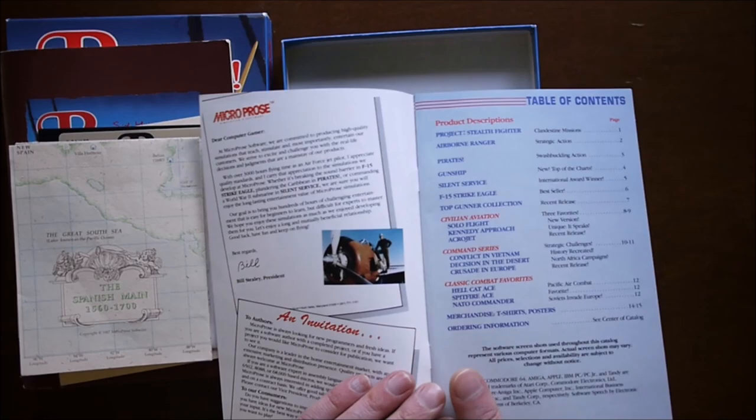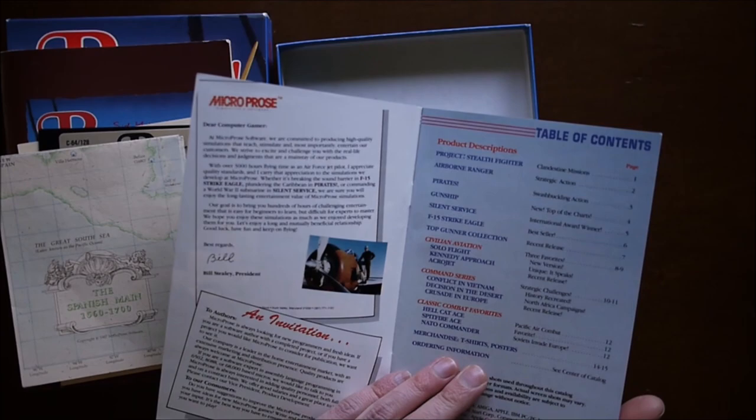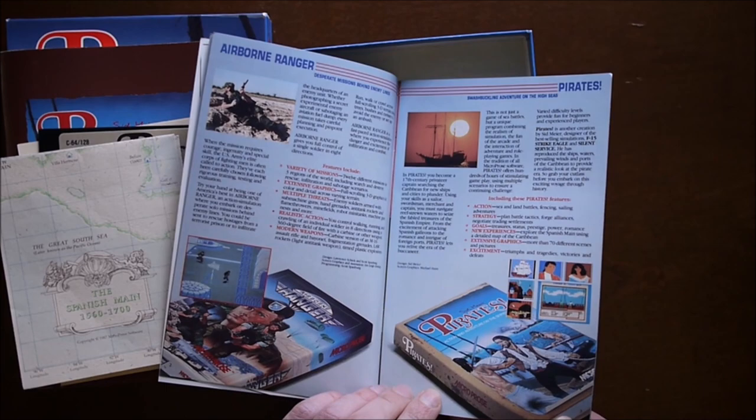There's also a product catalog for MicroProse. MicroProse was co-founded by Sid Meier and Bill Stealey, who was a pilot. The company is known for simulations — they made a lot of flight sims early on. You can also see one of the earlier Pirates boxes, which has the art that was on the manual.